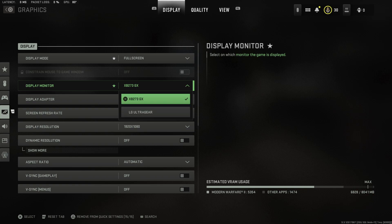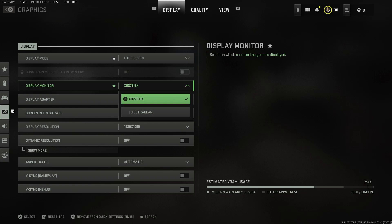You can see I have my LG Ultra Gear and my XB273. Whatever monitor you want to play on, it will be on this list as long as it is in your display port on your graphics card. Very rare chance you might have your HDMI in your motherboard — you don't want that. Make sure you're plugged into your GPU as well. You might not have the right display monitor because you're trying to run your signal through your motherboard. Don't do that.